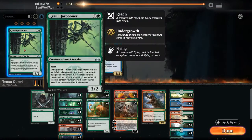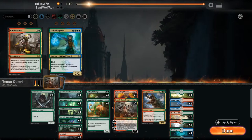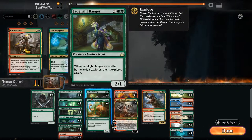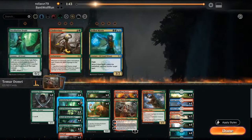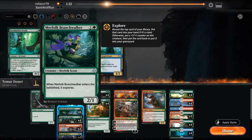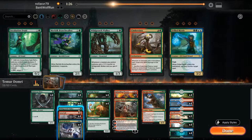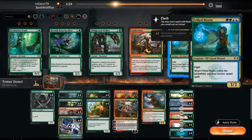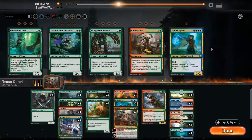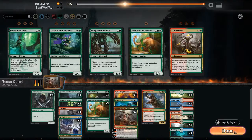So bring in the Lava Coils, bring in the Harpooners. They're going to bring more targeted removal. Probably drop the Druids — they're a little slow. We have five cards to cut. I think we just cut the Explore package here and bring in Frilled Mystics. Try that out.